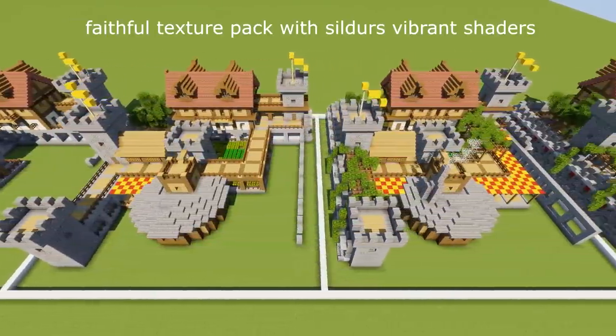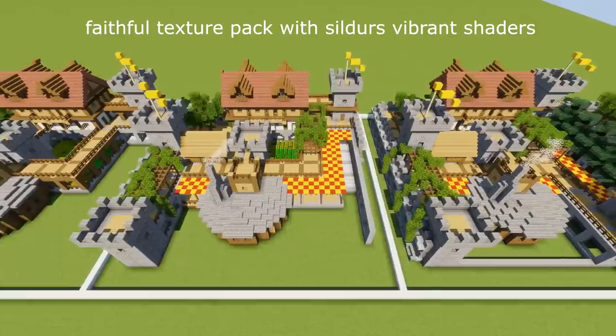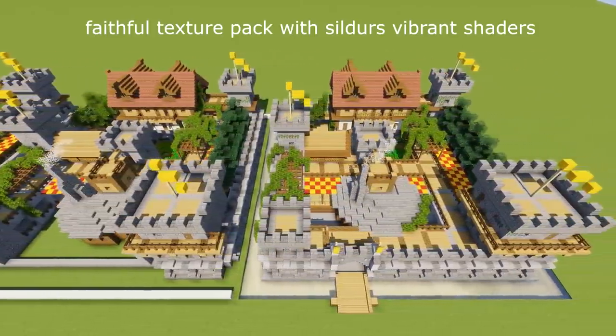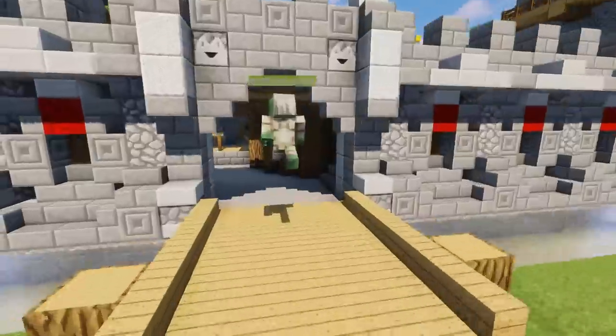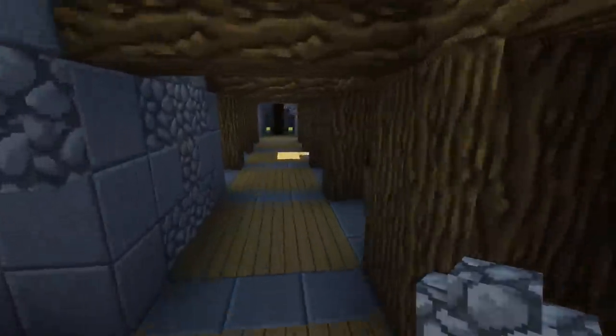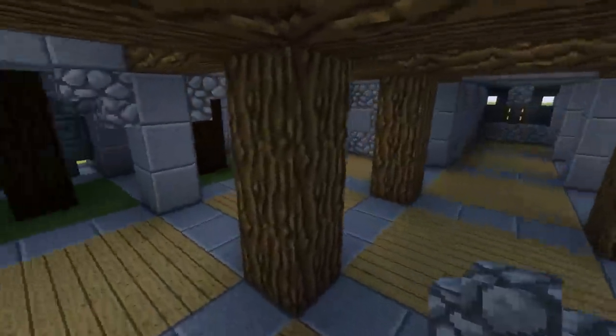It's built in the Faithful texture pack which is very close to default and I'm using Sildur's shaders. So let's get this recorded, but before I do that, let's have a quick look inside it. You can see that inside here there's plenty of space for a survival base - just a town basically.